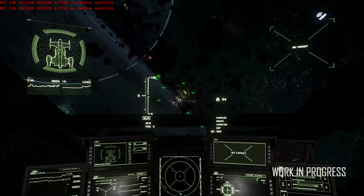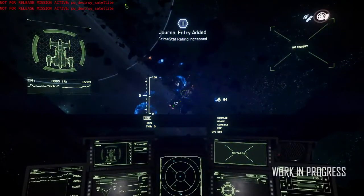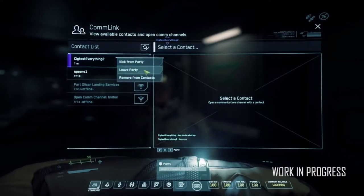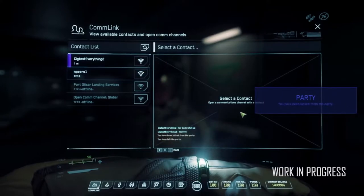Welcome back to another episode of Week in Review from Citizen Citadel. This week we're going to take a look at the 3.2 PTU, the Drake Vulture Sale, and the Group System. So with that said, let's get started.